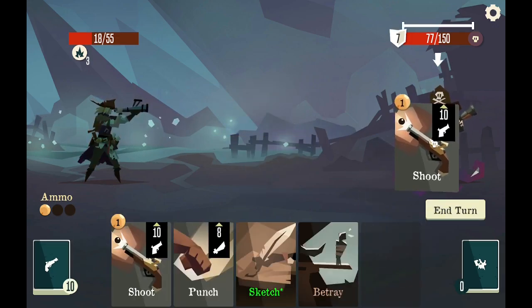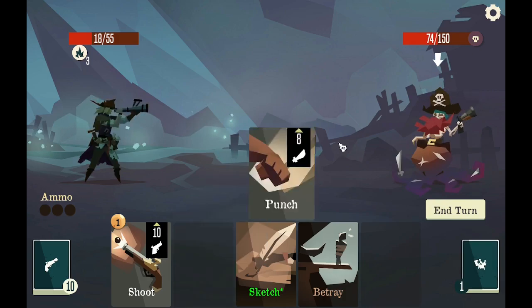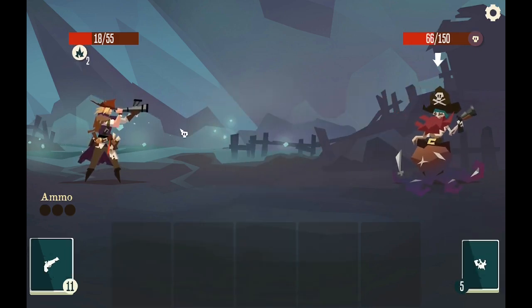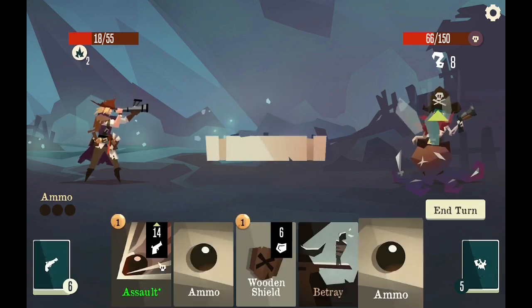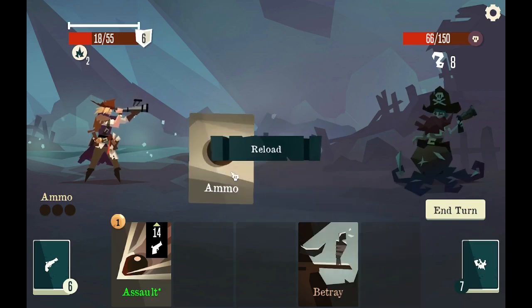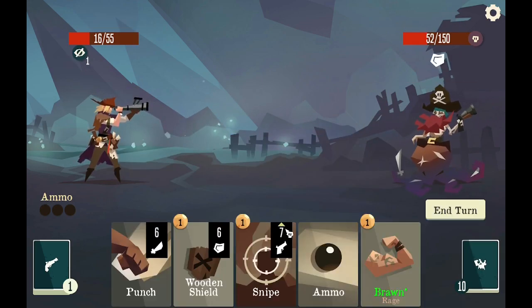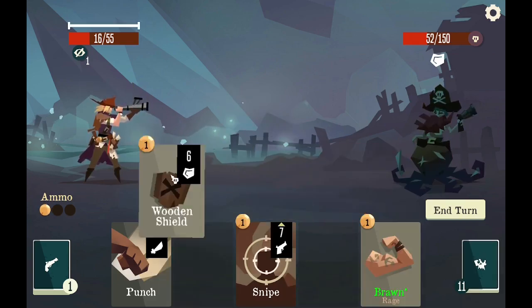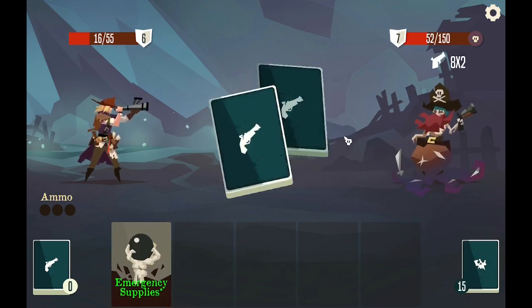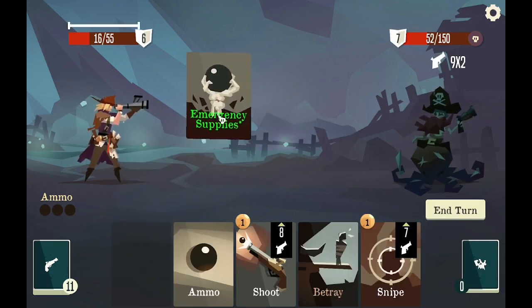Still seven. Shoot, punch, and once again not going to use the sketchbook. Assault — that's not going to do much, two damage. He's basically one third dead. Come on man, barely anything. I need that emergency thing again — let's go for emergency supplies.